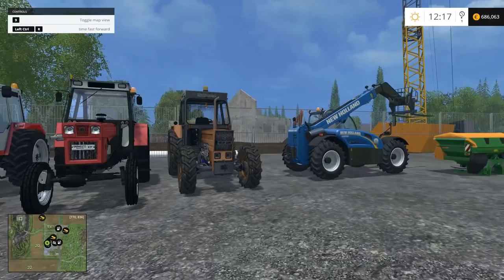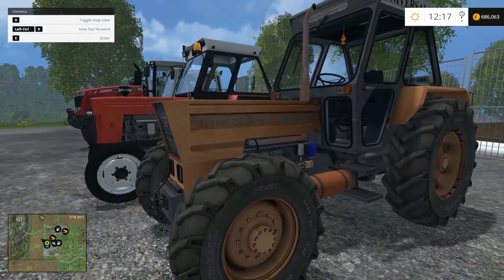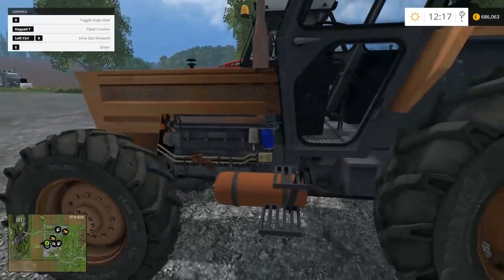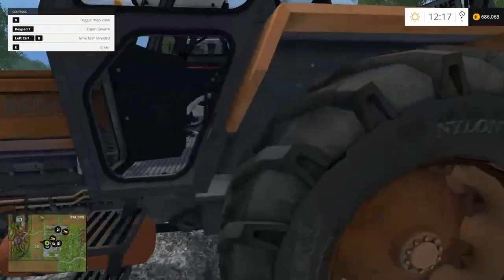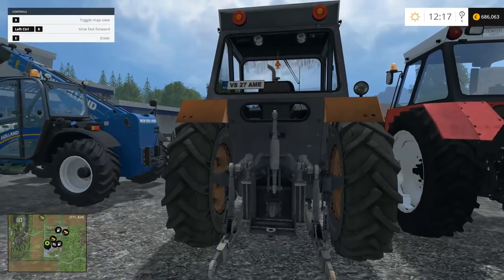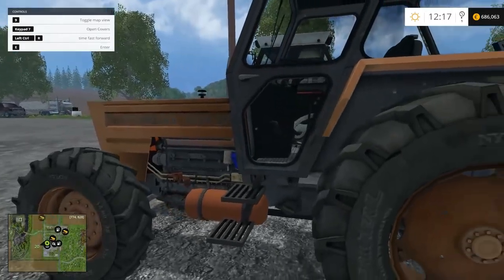Let's check out our tractors. Here is our 12,000 tractor, the Universal 1010 DT. It actually looks pretty good — they've even modeled lines going into the engine. The back looks really good. Overall externally, really nice.